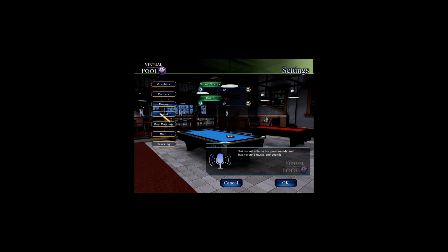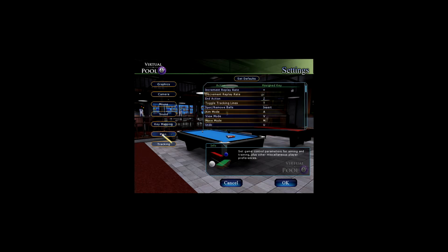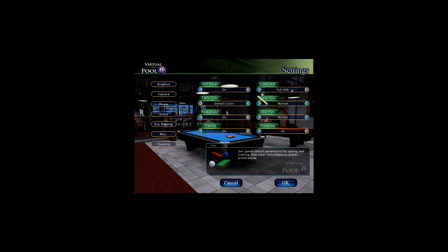Under sound settings you can turn off the really annoying, pretty generic music. There's also key mapping, miscellaneous options, felt detail — which is on, good — game font, and background settings. Nothing that seems too important.